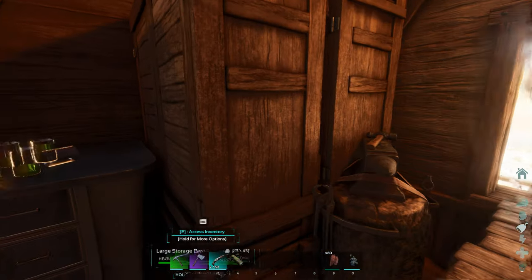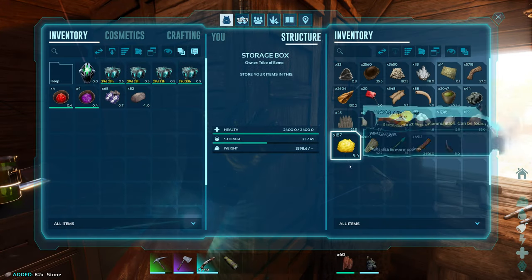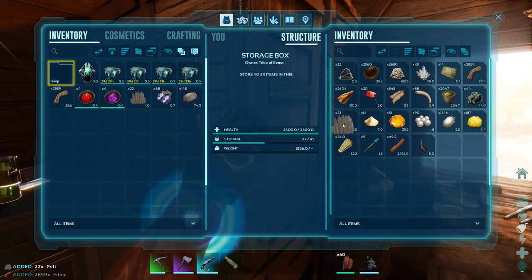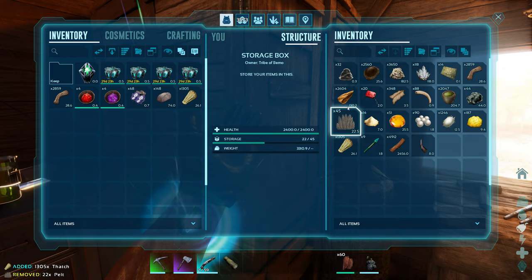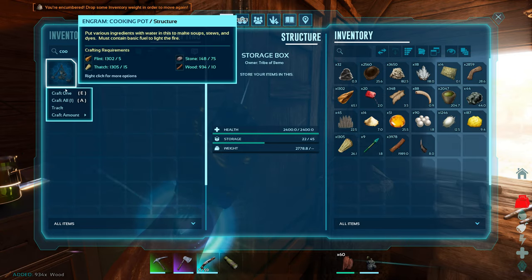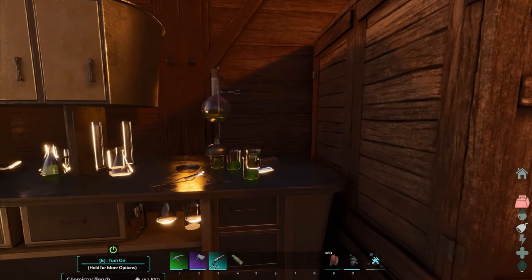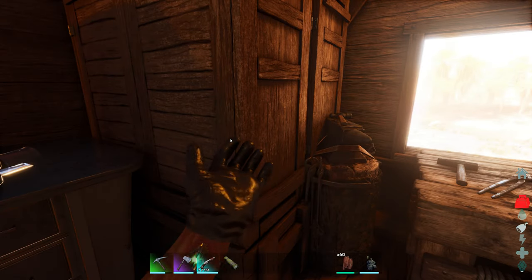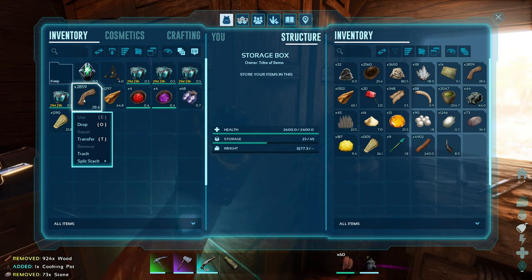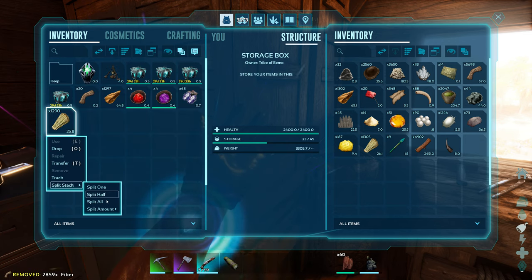Let's make our cooking pot real quick first. We're going to need some stone, some fiber, some thatch, a little bit of flint, a little bit of wood — one of these old school ones. Why you can't make it in the industrial one, I don't know. Once we get the recipe made, you can craft all those in there, but this first one you can't — super weird. Going to need probably 20 of these for making our notes, and then we'll do 500 of these.